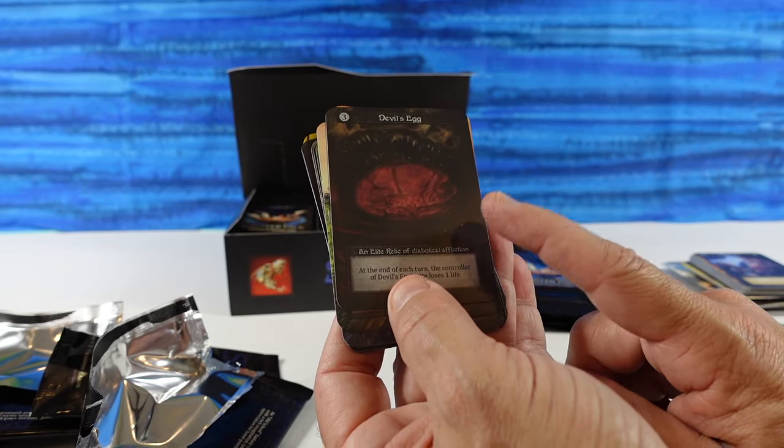I know that right now the foils are kind of where the big money is. If you get a Philosopher's Stone, from what I understand, that's kind of like the Black Lotus of the Alpha and Beta set. And the cores are sort of like the Moxes.